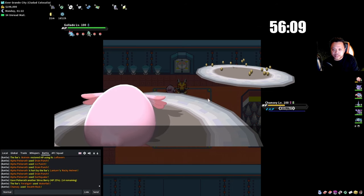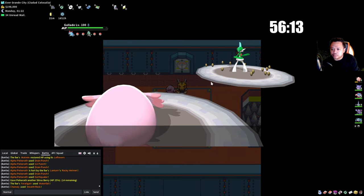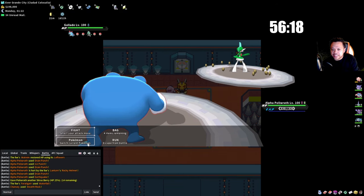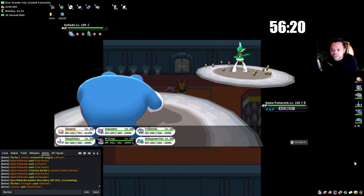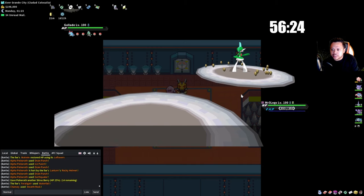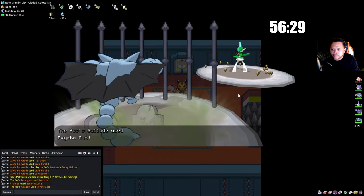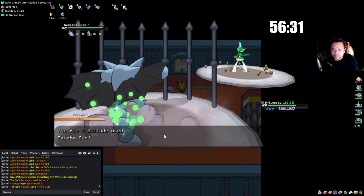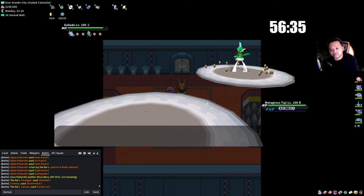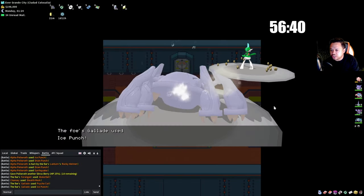He goes into Gallade which is annoying — it can use both Sacred Sword and Psycho Cut, so I don't want to switch in Gengar. I'll scout if he has Ice Punch, then Trick with Metagross. He does have Ice Punch indeed. Now we use Trick. If he locks himself into Focus Sash Sacred Sword I go into Chandelure.